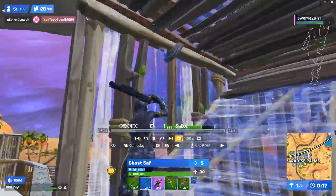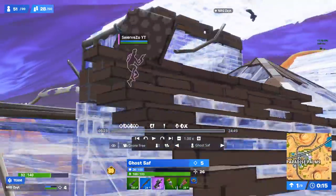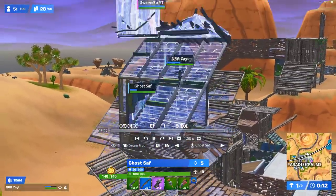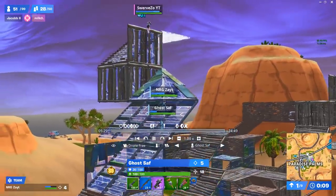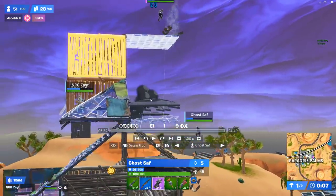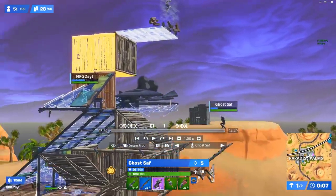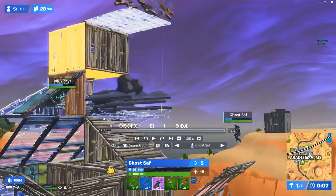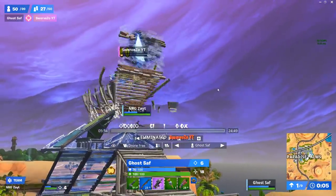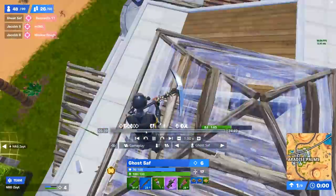Right now they're fighting a full HP solo — they're both building up at the same time from different angles. Zayt builds up, goes to double edit. Saff is still underneath spamming while Zayt is building. Saff is distracting the guy — you should never build fight a solo because they're just going to waste mats and hold tight. Saff is spamming the P90 while Zayt's pickaxing. As soon as the guy gets knocked down, that's an easy beam for Saff and he gets the kill.